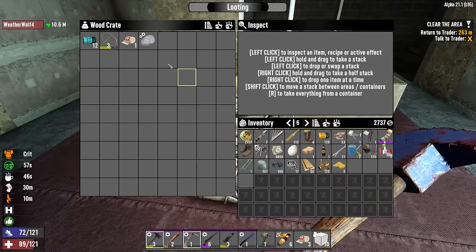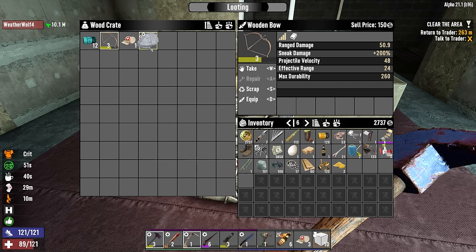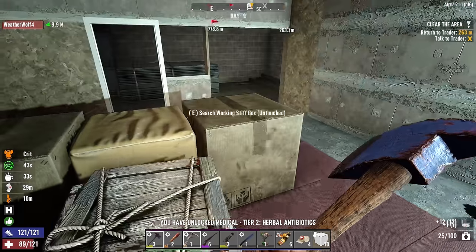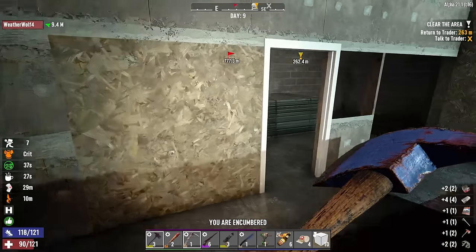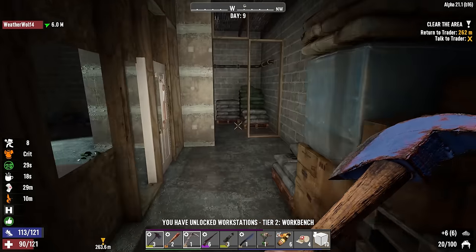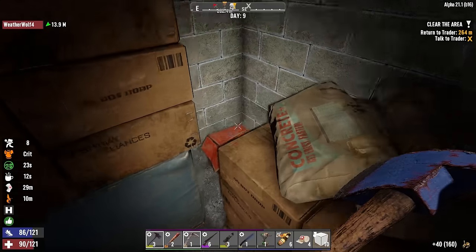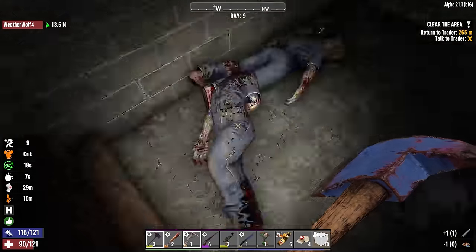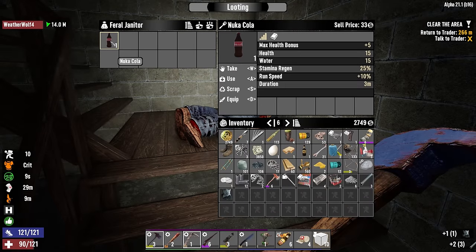Okay, that's it for this place. WeatherWolf has been stuck on the porch the whole time. In the main crate: a nice bow — not better than the crossbow but better rate of fire, worth considering. I picked up one Forge Ahead book upstairs. Hey, a nice fire axe — that's an immediate upgrade — plus some repair kits. And last but not least, two more Forge Ahead books! That unlocks the workbench, so guess what we'll be crafting a little bit later. Take the brass off the doorknobs if you can.